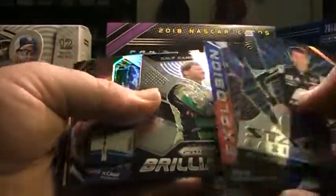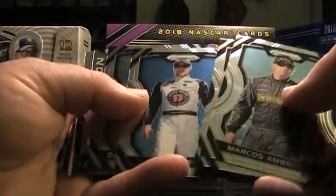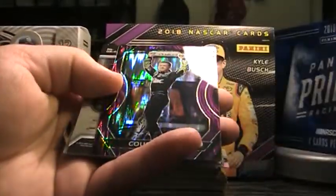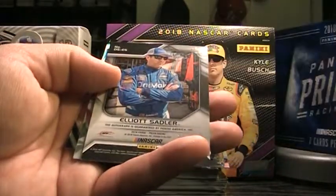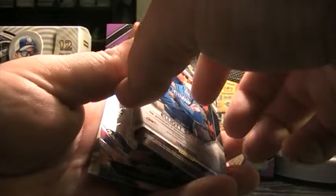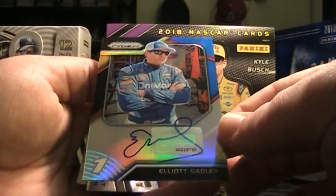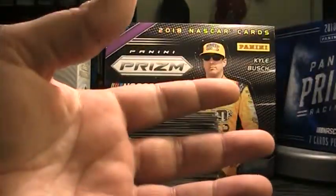William Byron, Dale Jr. silver, Bubba Wallace silver. Coming up on our first autograph here — there's Cousin Carl, Purple Flash, 20 of only 24. Elliott Sadler, the rainbow, 20 of 24. Elliott Sadler, Kurt Busch, Chase Elliott — not a piece of kit. I really like this Prism stuff — a ton of cards, but it is really nice.